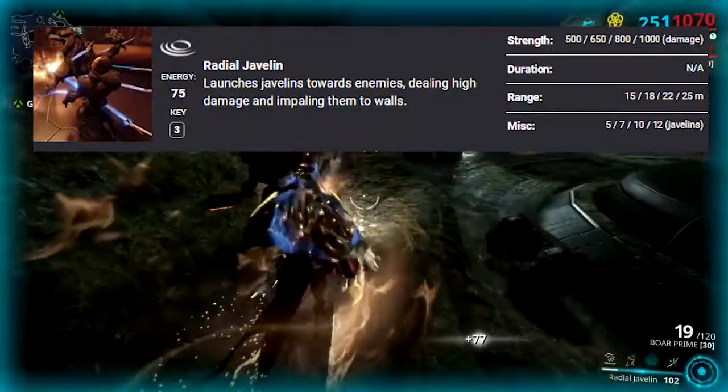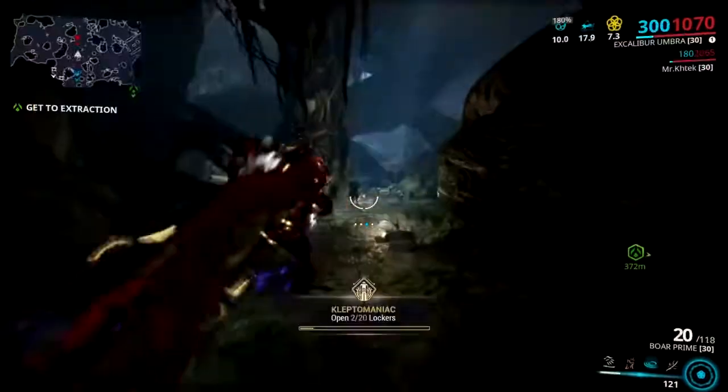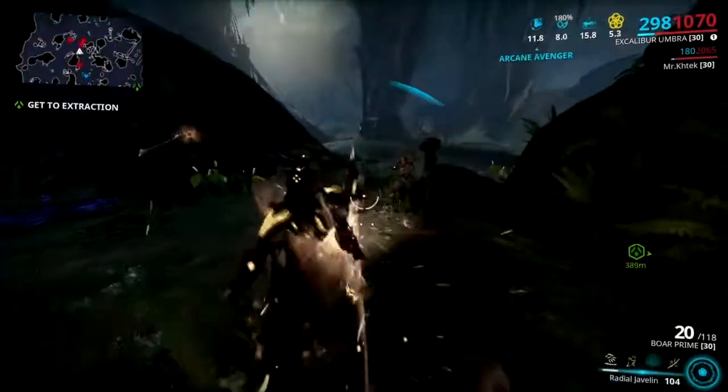His third ability, Radial Javelin, launches javelins towards enemies, dealing high damage and impaling them to walls.